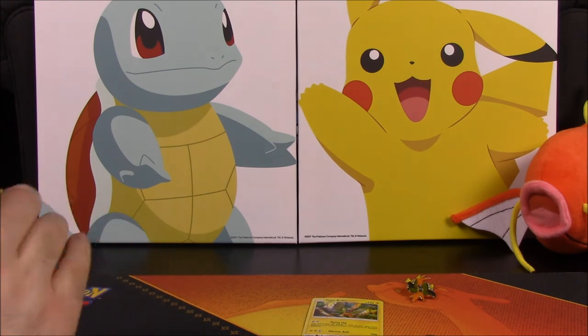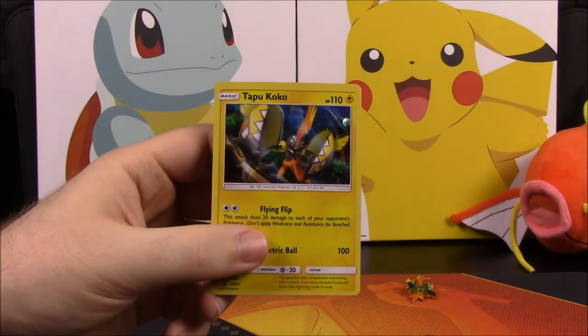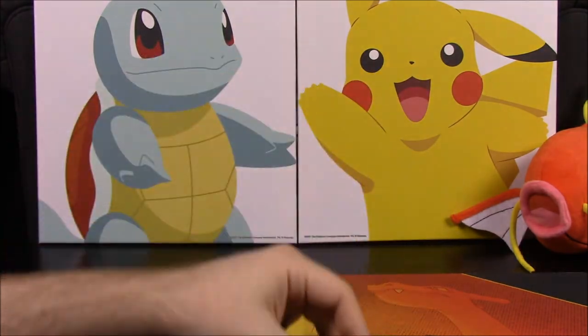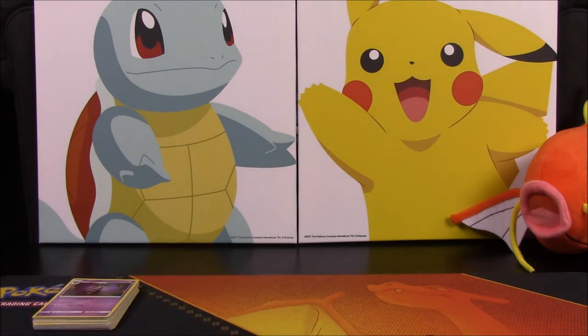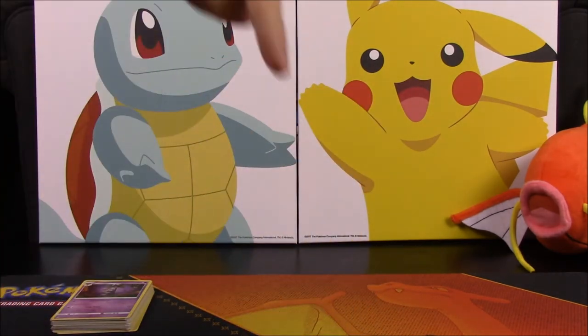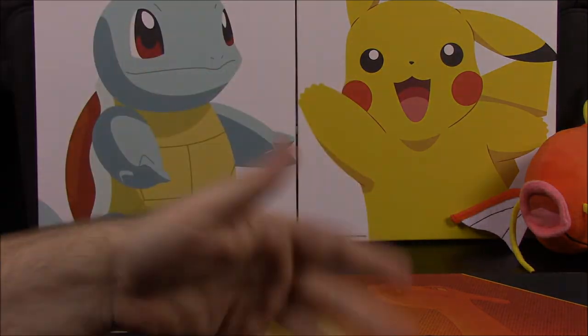Get them all organized and stood up over there. So that's going to be it for this Tapu Koko Pin Collection set, featuring the Tapu Koko pin and the promo card. If you enjoyed please leave a thumbs up, leave any comments down below, and hit that red subscribe button to see more. We'll see you next time.